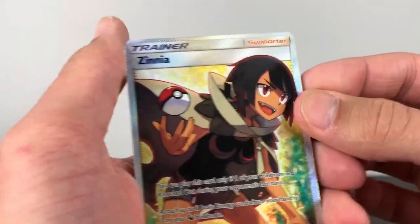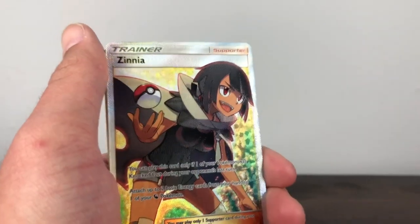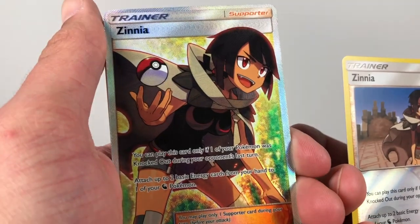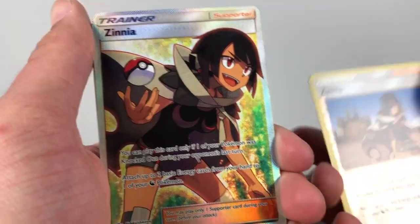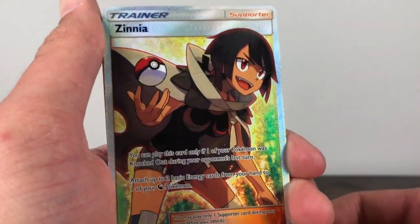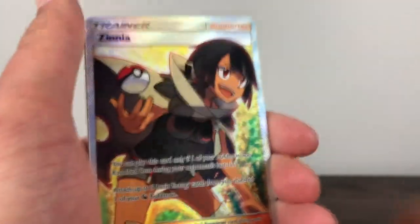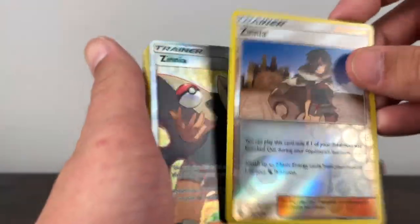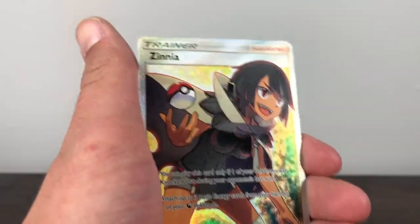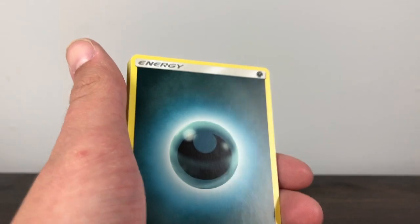Look at that — that's a nice one. I like the Pokeball in her hand. I think it's a girl — pretty sure it's a girl, yeah, definitely a girl. I haven't watched the Sun and Moon anime at all but I'm pretty sure Zinnia is a character in it. We'll put that to the side — that's an awesome pull for this part.